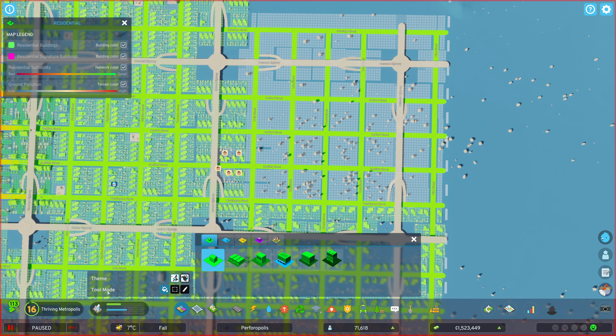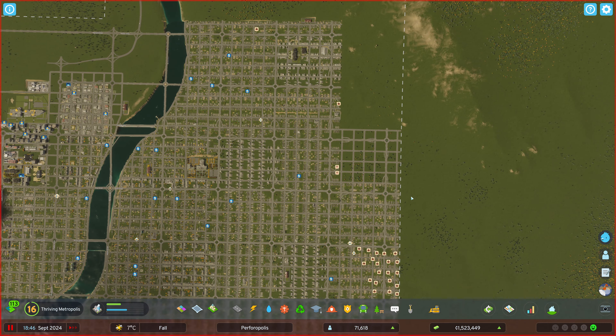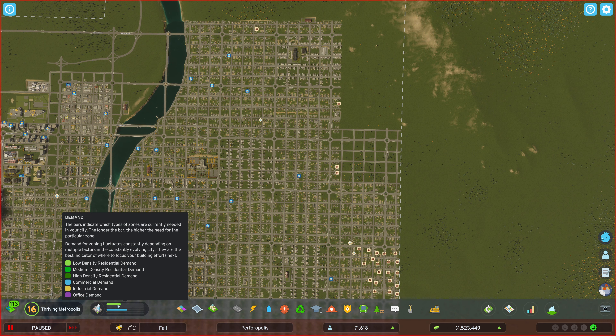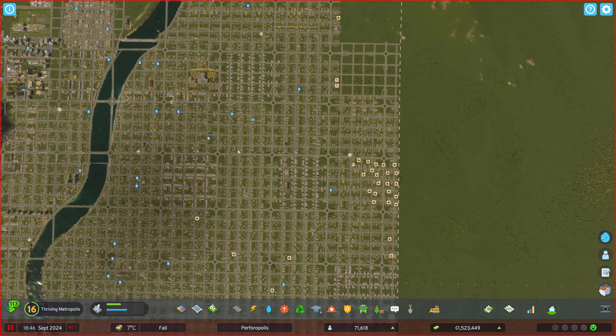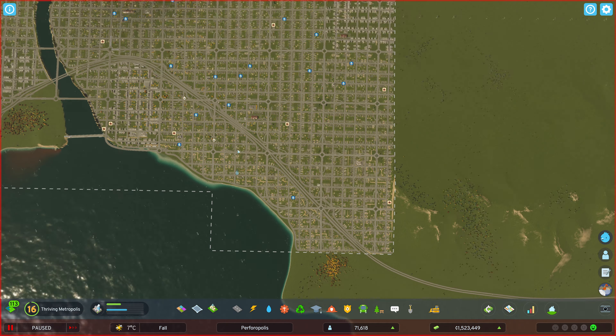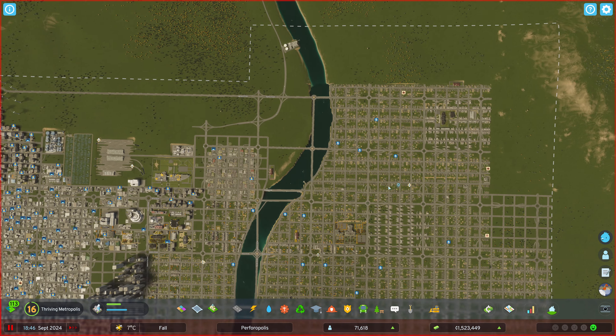Let's rezone this up with low-density housing — I'll just grab from here and zone it straight on over. We could zone up here too, but some of that will have to be eliminated a little later on. So that'll give us some amount of low-density residential demand. That may or may not be enough — we'll see. It's going to be interesting, but we can expand up here further if we need to.